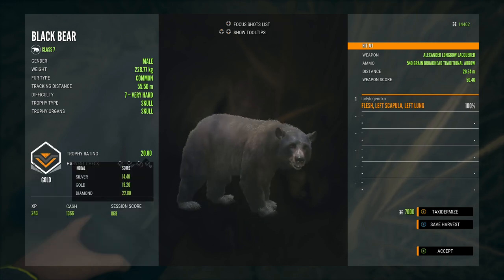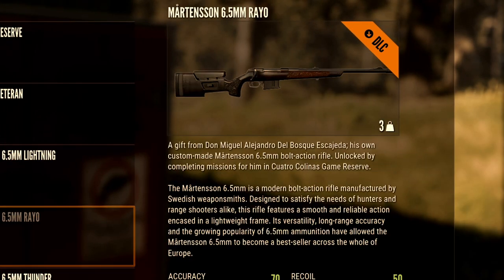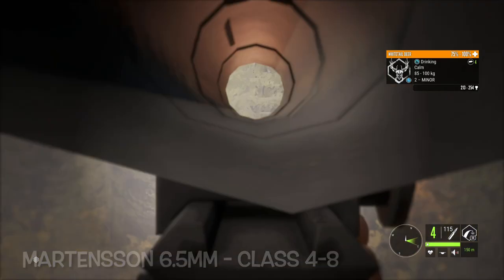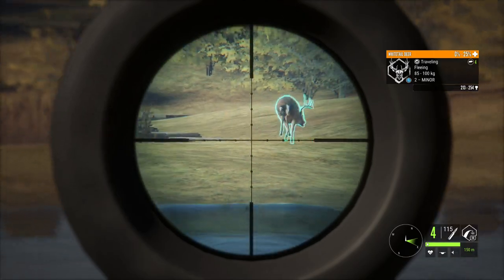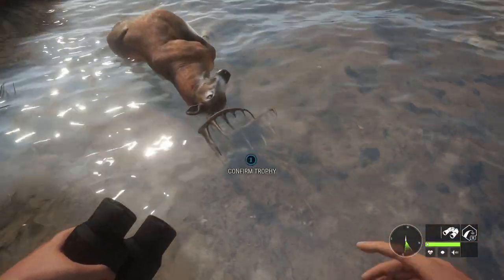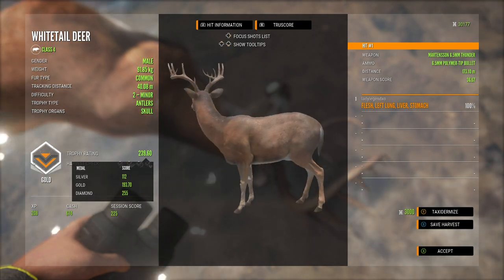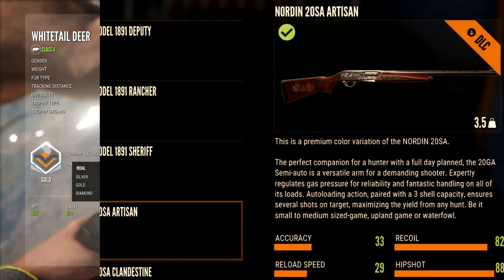Then we have the 6.5 — great for farming whitetail, good for class four to eight. It just doesn't have as good a quick-kill rating as the 30-odd-six or M1. It's great for smaller game like whitetail and blacktail, but on animals like red deer you'll have to track them a bit after shooting unless you get a heart shot, because the quick kill isn't quite as good.